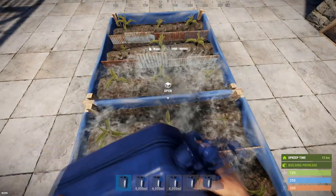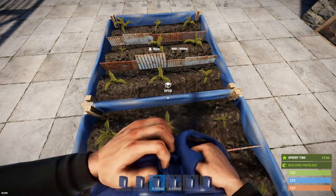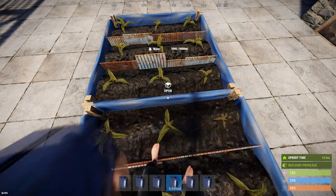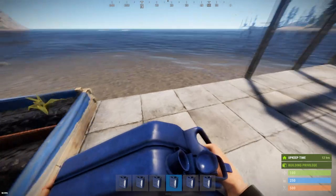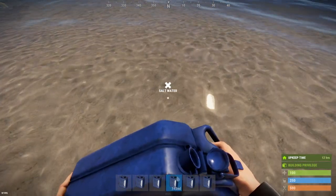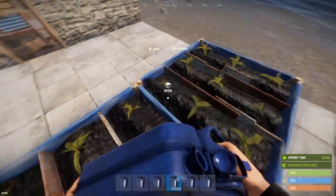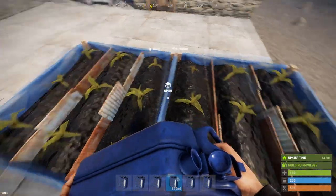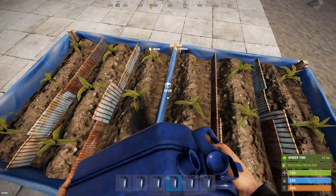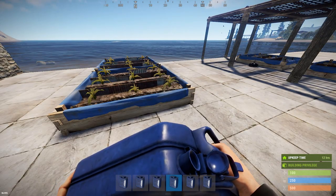And it doesn't even matter what the amount is — I'll demonstrate. I'm going to put four full cans of water on here. Now each of these planter boxes has nearly 8,000 milliliters of water. I'm going to grab the minimum — throw at least 800 — there we go. Now watch this: almost fully saturated, dump any amount of salt water — zero.